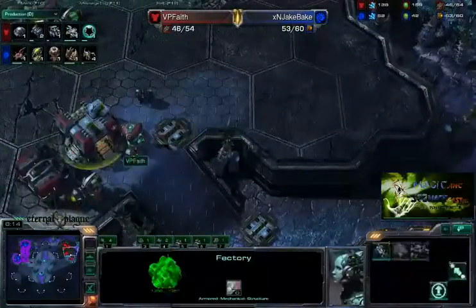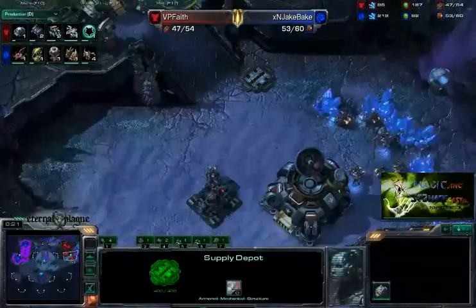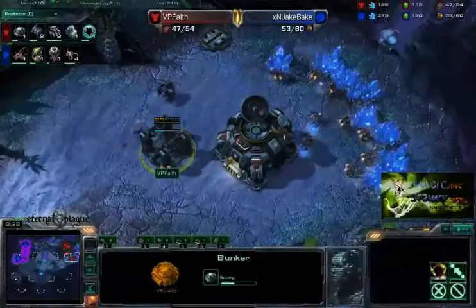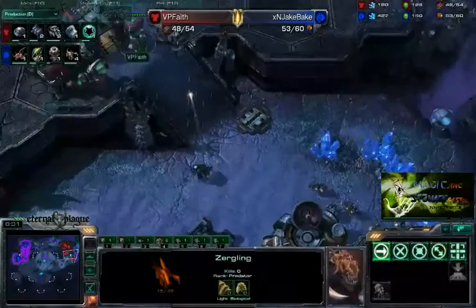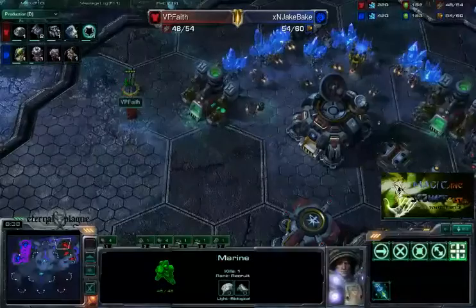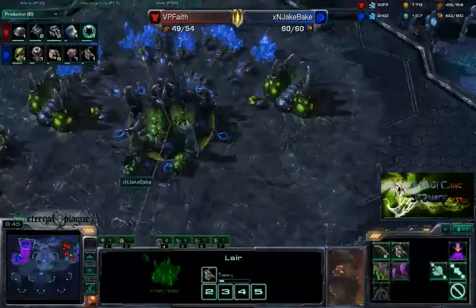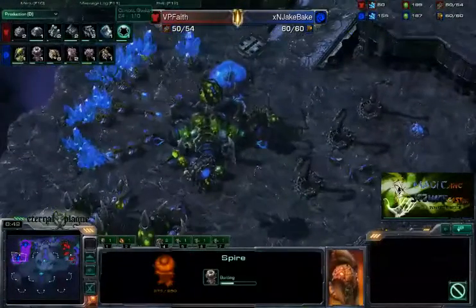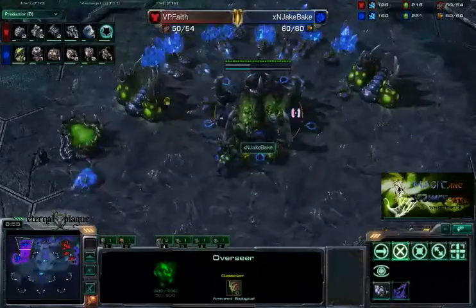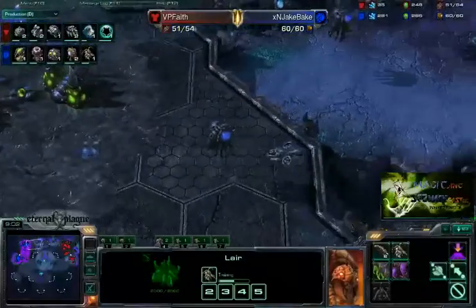I'm not trying to say Terran's imbalanced — I'm just trying to say that they have a lot of little things like that which are really annoying to Zerg players that they can just get away with. It looks like that Zergling ran past everything. There is one Marine in the back there. However, there is a Banshee on the way. Is there an Evo Chamber? Okay — Banelings and an Overseer. Jake Bake trying to get away with the bare minimum so he can spend the rest of his money on that Spire, which is going to be coming out soon.